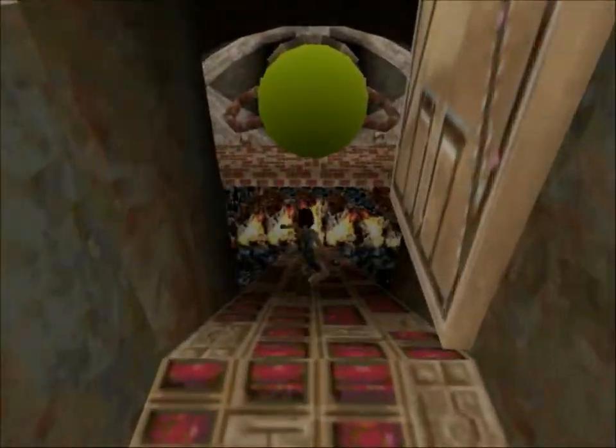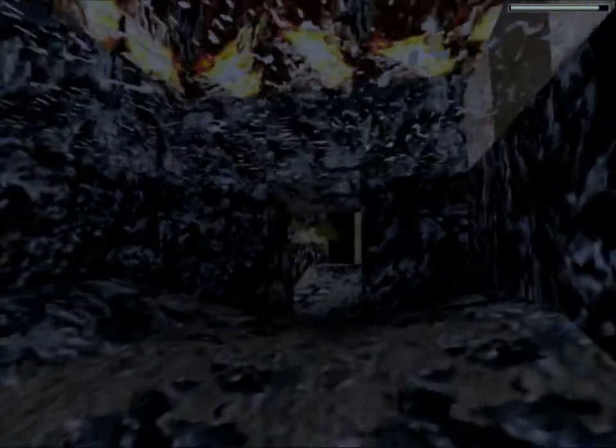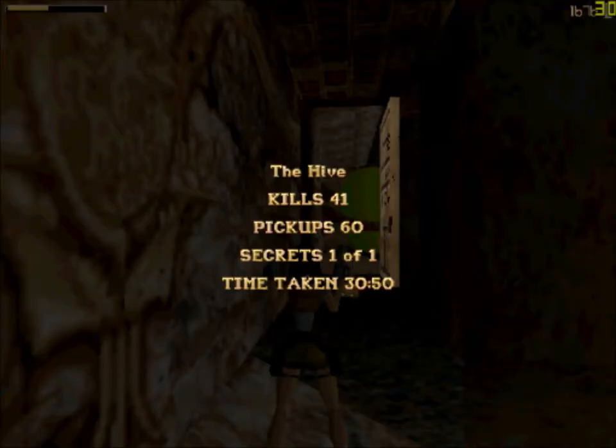And look, they burst open — some of them. Thankfully Torso Boss did not hatch from the big one, because I don't see how we would fight him in this particular area. Let the current take us away! And that's 60 pickups, 41 kills, and 1 secret — that's basically it for this level. Thank you guys for watching the Unfinished Business levels with me, and I'll see you next time in Tomb Raider 2. This time I can actually say it with confidence. Thank you very much and I'll see you later.